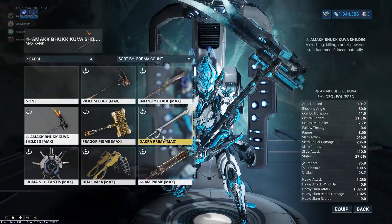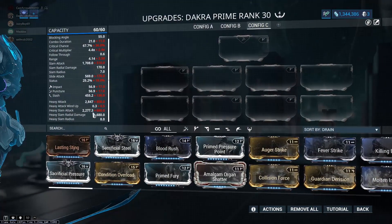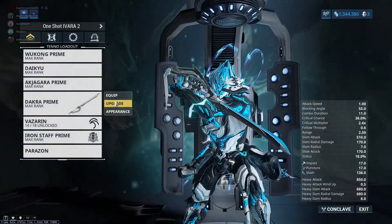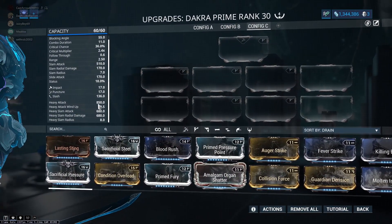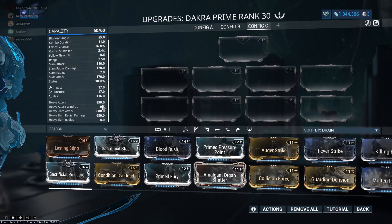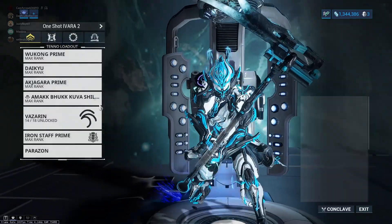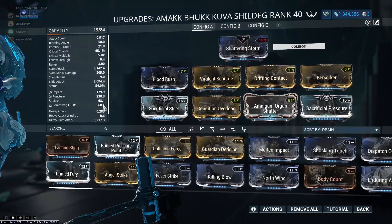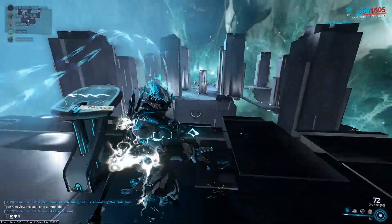Let's look at Dakra Prime. We're going to look at Dakra Prime. We're going to be looking at 850 base. So it'll be 850, then 1,500, and so on and so forth. They scale up per combo multiplier you have. Whenever you have a combo multiplier, we'll go and demonstrate that real quick with these guys.